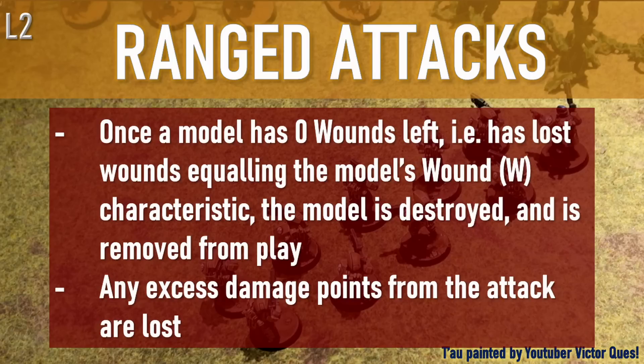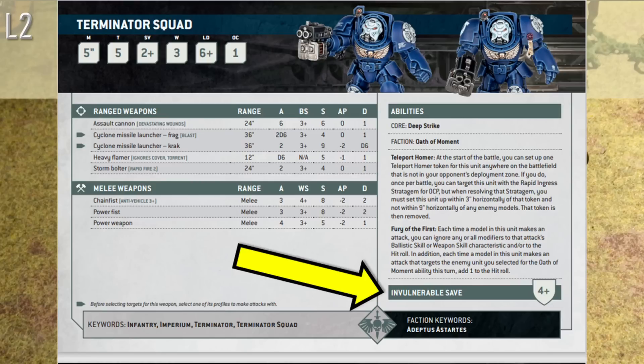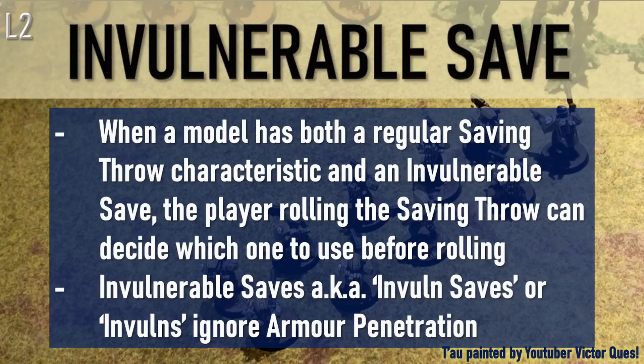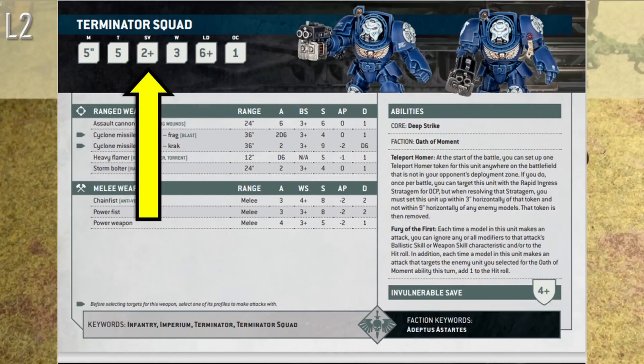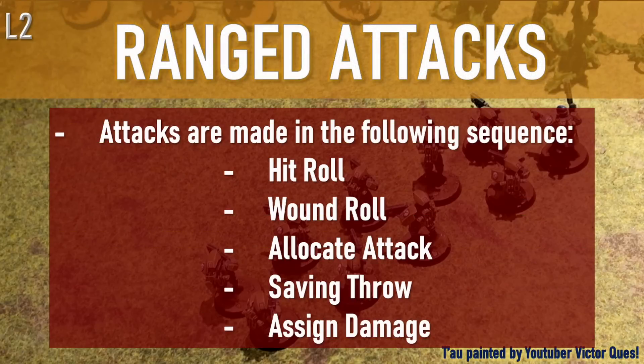There is a common second form of saving throw called an invulnerable save, which generally comes from an ability on the model's data sheet. Like in the case of this terminator squad, where every model has an invulnerable save of 4+. When a model has both a regular saving throw and an invulnerable save, the player rolling can decide which one to use before rolling. Invulnerable saves ignore armor penetration. So if terminators face a tyranofex with a rupture cannon at AP minus 4, instead of saving on 6s, their invulnerable save of 4+ allows them to save on 4s instead.